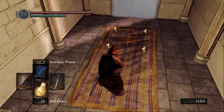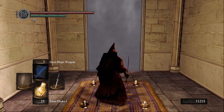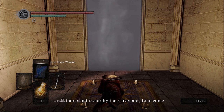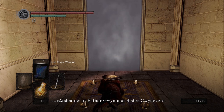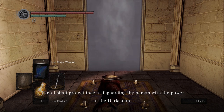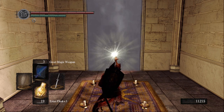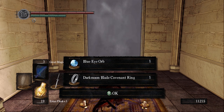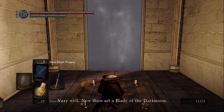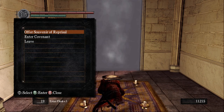Gwyndolin speaks: "Oh, disciple of the dark sun, thou hast journeyed far. Hear my voice. If thou shalt swear by the covenant to become a shadow of father Gwyn and sister Gwynevere — a blade that shall hunt the foes of our lords — then I shall protect thee, safeguarding thy person with the power of the dark moon." We accept, and he says, "Now thou art a blade of the dark moon. Hunteth the enemies of the lords by the power of the dark sun." We got a few items there.